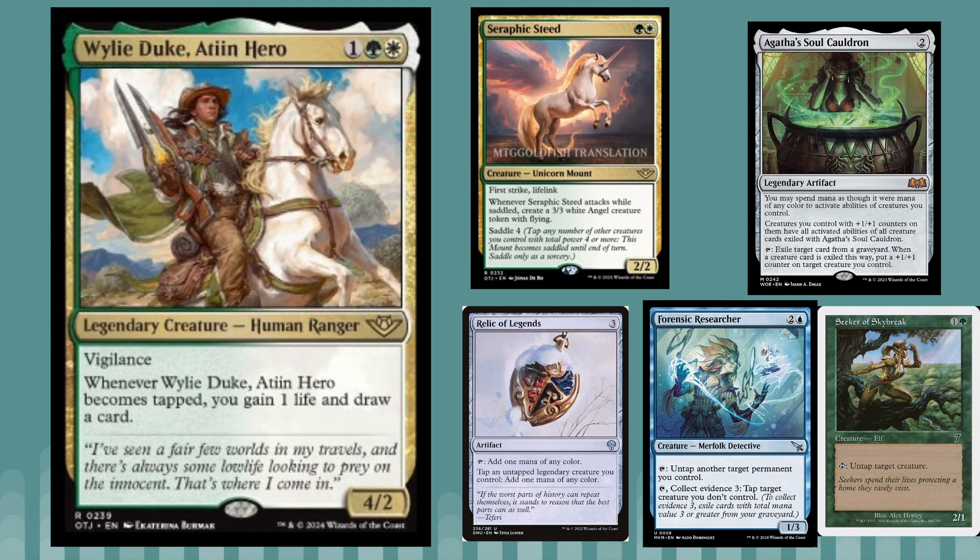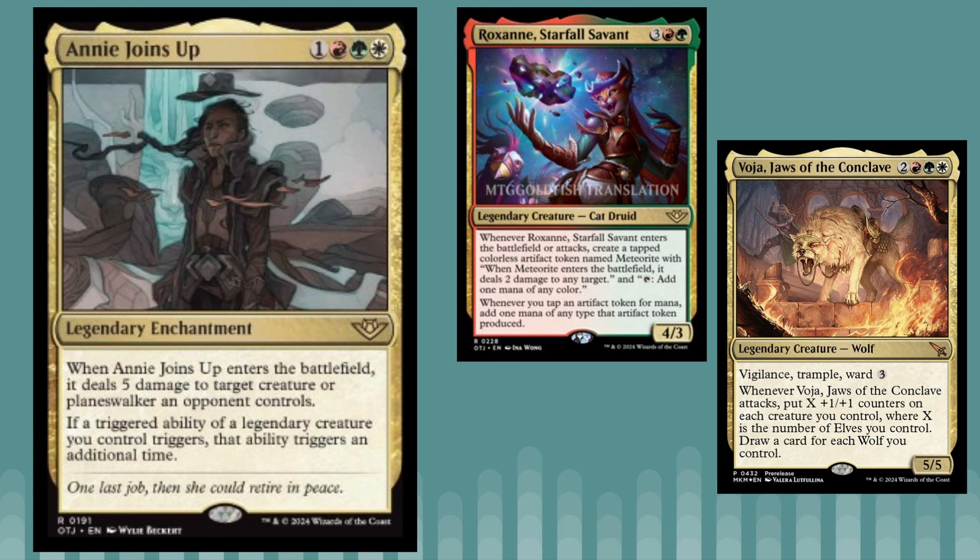It's got a lot of combo potential — either just drawing a card every turn for value, or going infinite. Annie Joins Up is a four-mana Naya legendary enchantment. When it enters the battlefield, it does five damage to a target creature or planeswalker an opponent controls. And if a triggered ability of a legendary creature you control triggers, that ability triggers an additional time — a Panharmonicon effect with a removal spell stapled on. You've got Voja, which doubles its ward trigger and the counters and card draw you get.